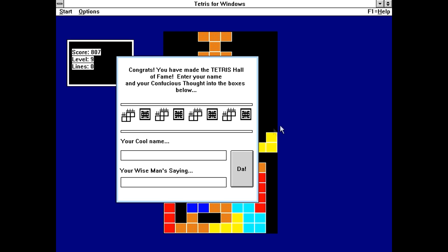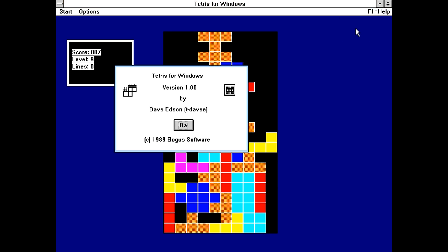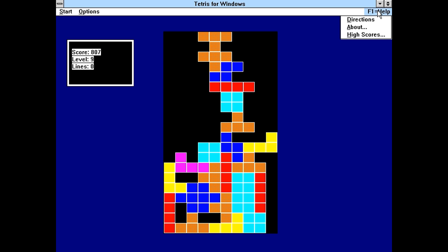Apparently there's a Hall of Fame here too. These are the default high scores apparently. This is probably the most entertaining part of the entire program given that it's just a Tetris clone. So who made this? Dave Edson, 1989, Bogus Software. That's actually interesting — the fact that it's 1989 suggests it might not have originally been made for Windows 3.1, but there's virtually no information to go on here; there aren't even licensing files. Basically it's a really basic Tetris clone and that's all I've got to say.